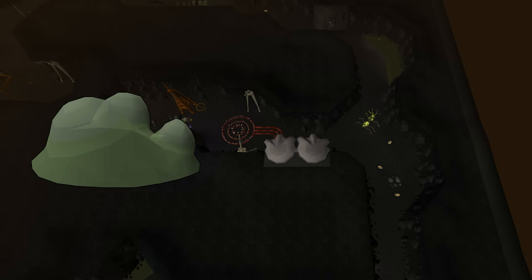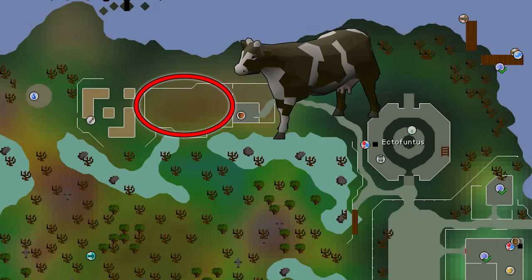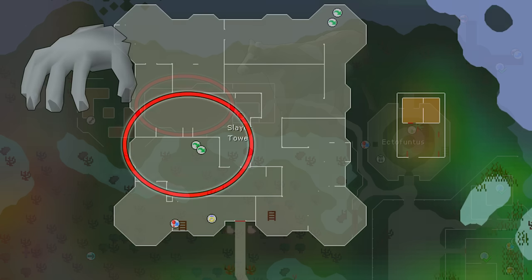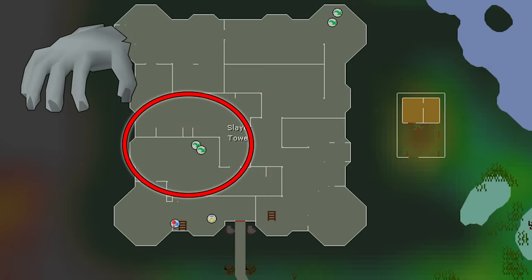Cave Slime require Slayer level 17 and are also located in the Lumbridge Swamp Caves — Fairy Ring AJQ is the fastest way there. Cows: you can kill Undead Cows at Alice's Farm west of the Ectofuntus, which satisfies normal cow tasks. Use your Ectophial to get there. Crawling Hands require Slayer level 5 and the Slayer Tower is your best spot on the first floor — use the Slayer Ring or CKS Fairy Ring teleport.